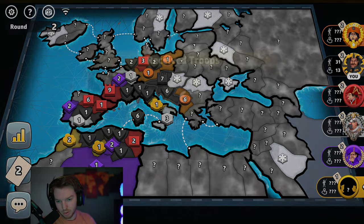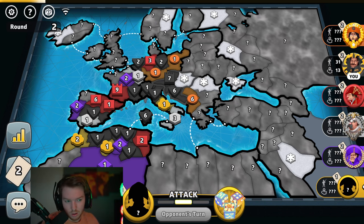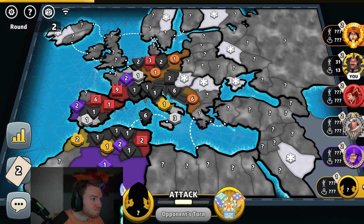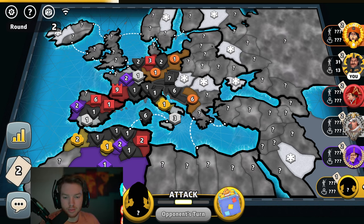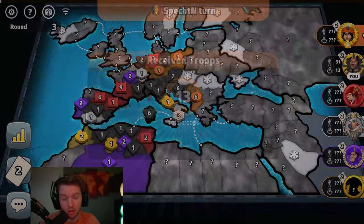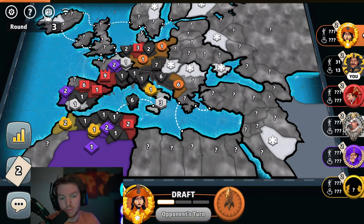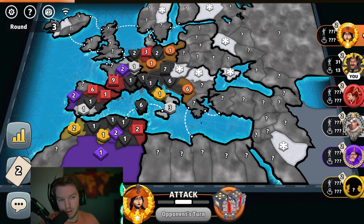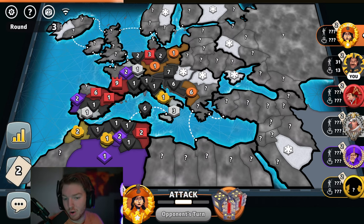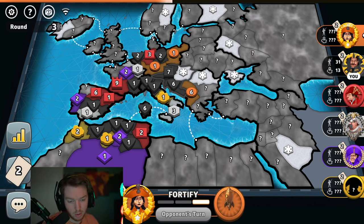Orange sees my whole bonus, so there's no point in him trying to break me because it opens my capital and I have a six right next to him. I think me and him will be cool because he doesn't want to open my cap. Yellow started with six so he didn't start with the bonus. Orange gets 13 — whoa, he has another bonus. He's doing pretty well for where he's at, attacking a lot — definitely going far right or bottom right.